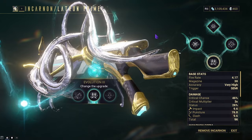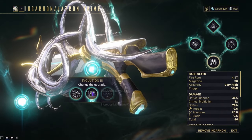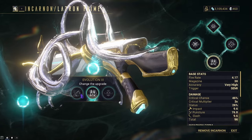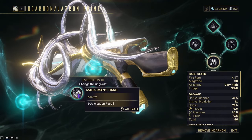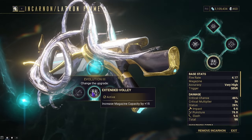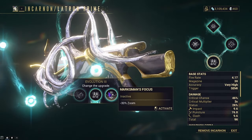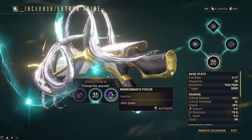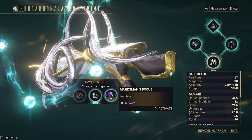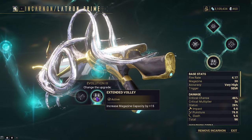Evolution 3 gives us Marksman's Hand, Extended Volley, and Marksman's Focus. Marksman's Hand gives minus 60% recoil. Extended Volley gives plus 15 magazine capacity, but this only affects the non-Incarnon form. Marksman's Focus gives minus 30% zoom. These are all dealer's choice, but I'm going to choose Extended Volley because I like having the extra bullets in the non-Incarnon.